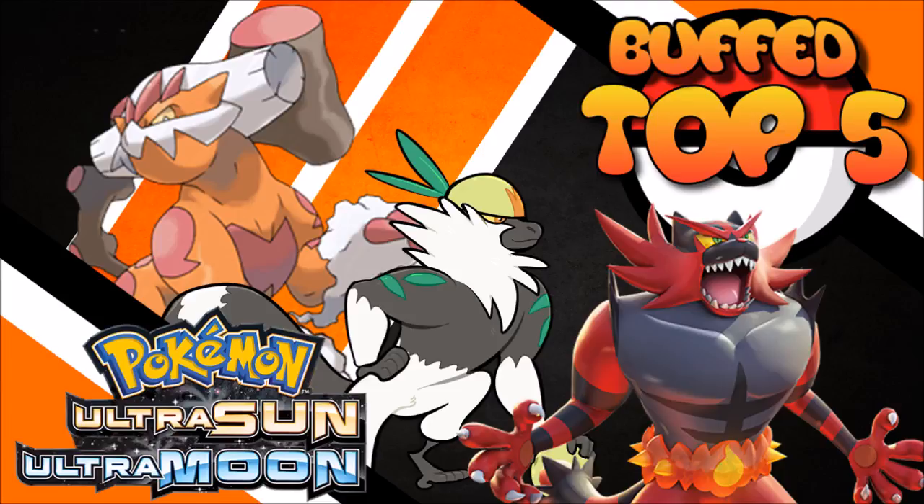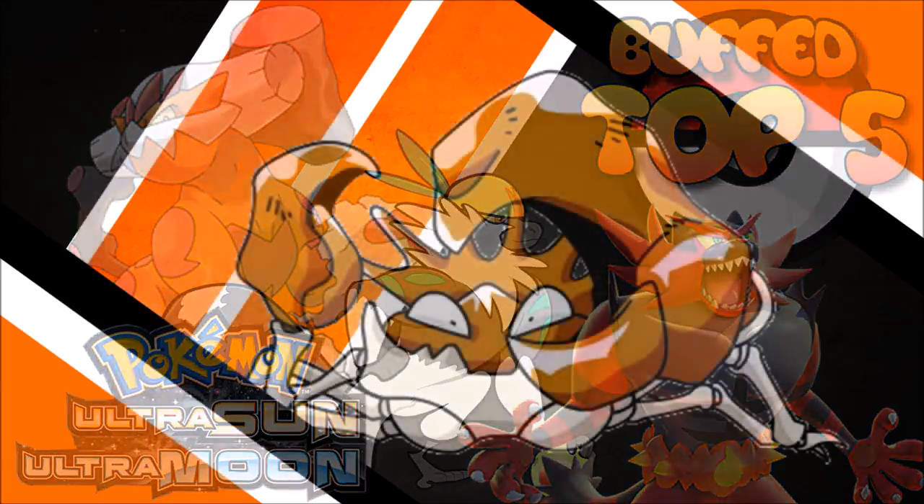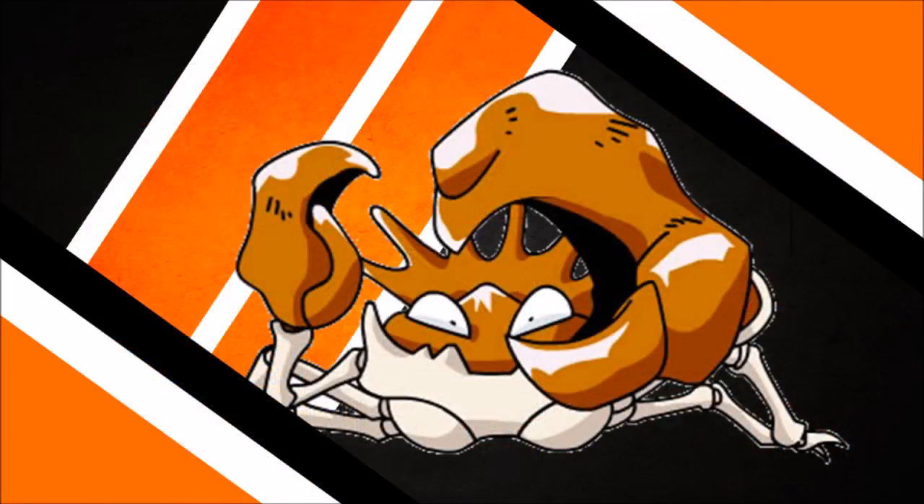Let's start off with the number 5 spot, and the first one is Kingler. Kingler got a decent buff this generation, primarily in move pool. It got Stomping Tantrum, which is a 75 base power Ground-type move, and Liquidation, which is its biggest perk this time around. Liquidation can lower defenses when it hits, and has a high chance of doing so.